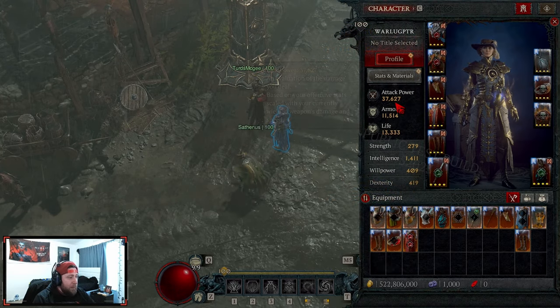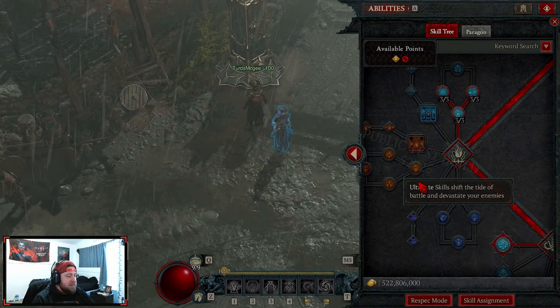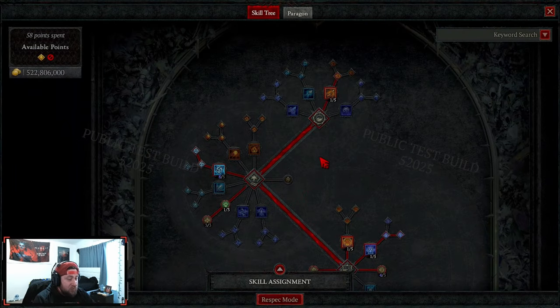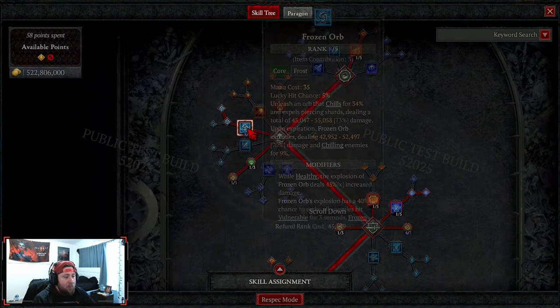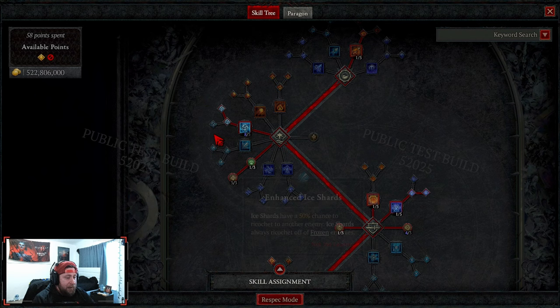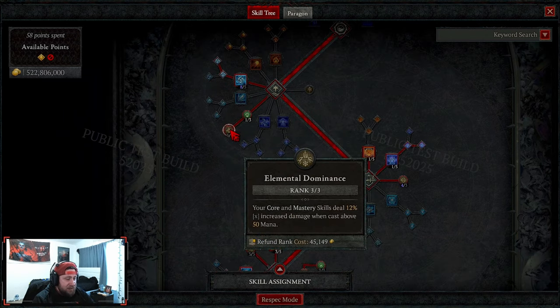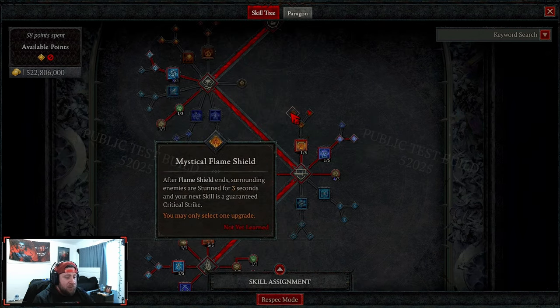This is all subject to change before you get ahead of yourselves. Breaking down the skills very quickly: Firebolt - we just need two points. We max out Frozen Orb and take Greater for the vulnerability. If you have any mana issues just go Destructive. Then we're doing Devastation into Elemental Dominance for even more damage.